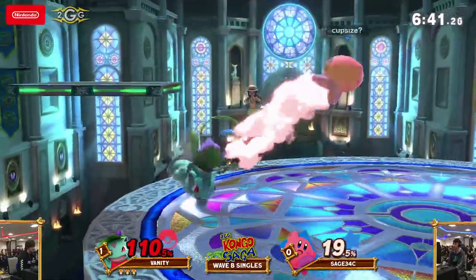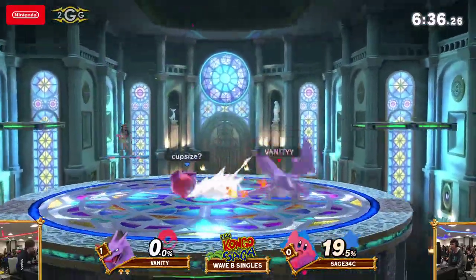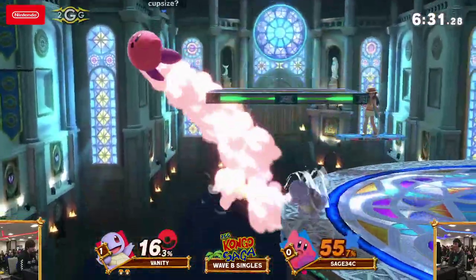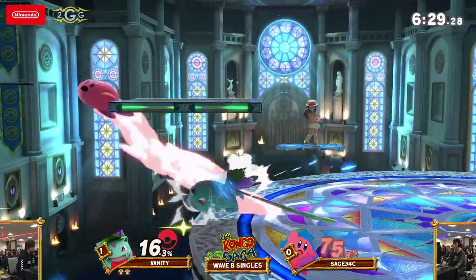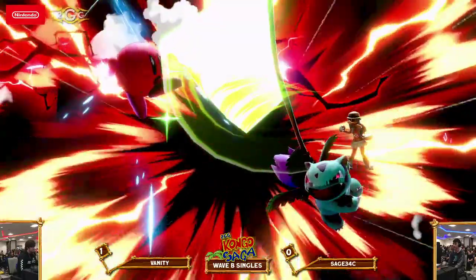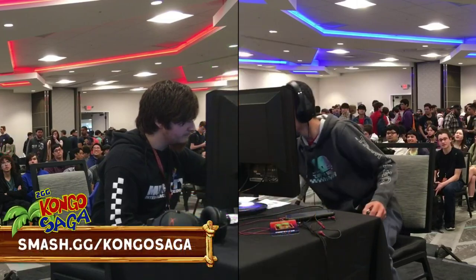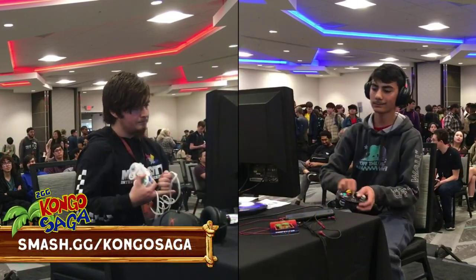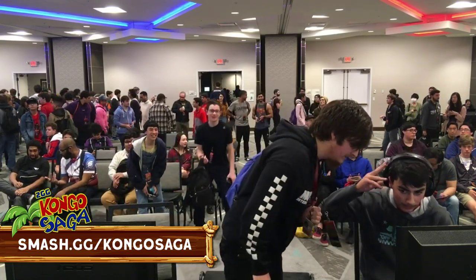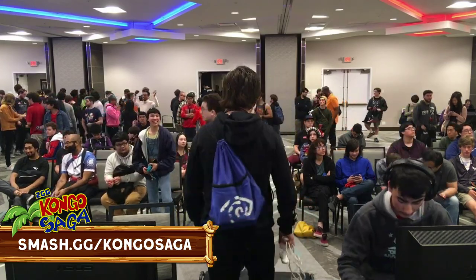The off-stage play has been insane. Sage looking for probably an air dodge to the ground — Vanity going for the grab on a fast-fall air dodge. He just turned around kind of without reacting — either that or something slipped on his controller. Oh my god, he just went right into the Vine Whip sweet spot — so unlucky. Vanity was just in his head that entire second game. Those edgeguards were completely vicious, and I think by the end of the first game Vanity had clocked Sage's different timings.